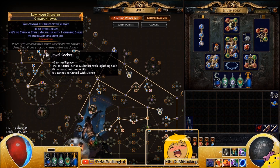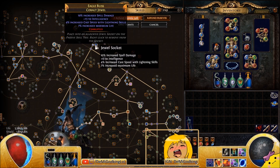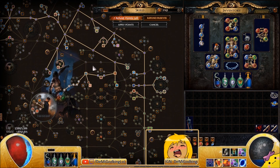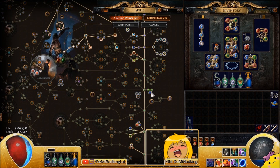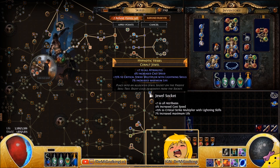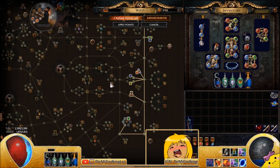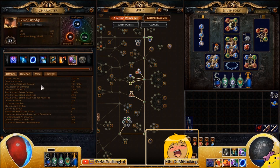For jewels, since we're using a dagger and shield, look for: spell damage, spell damage while holding a shield, lightning damage, projectile damage, crit multi with lightning skills, crit multi with elemental skills, and maximum life. My jewels are not perfect — mostly life with one damage stat each — but the damage is still pretty good regardless, going up to around 26k when everything is popped.